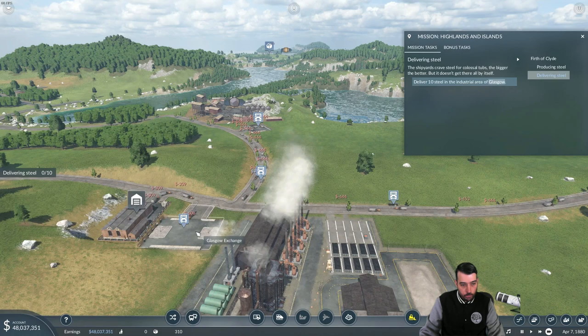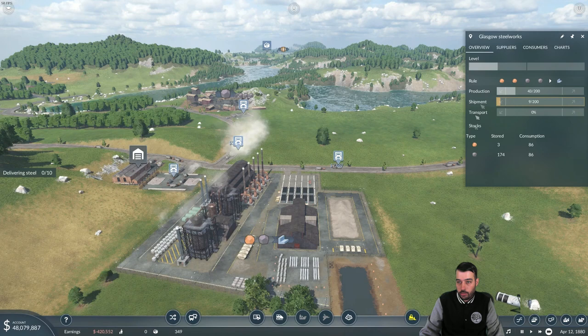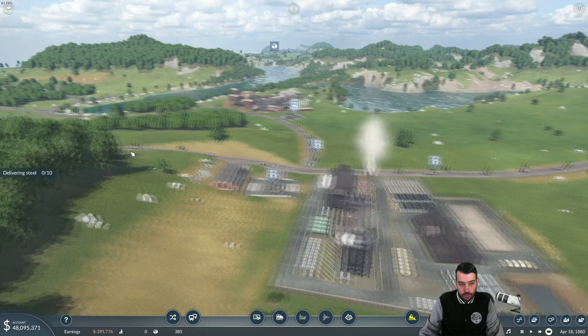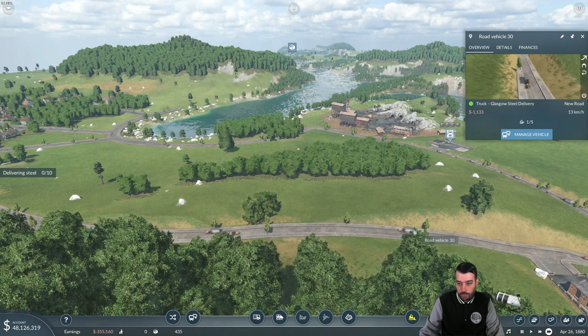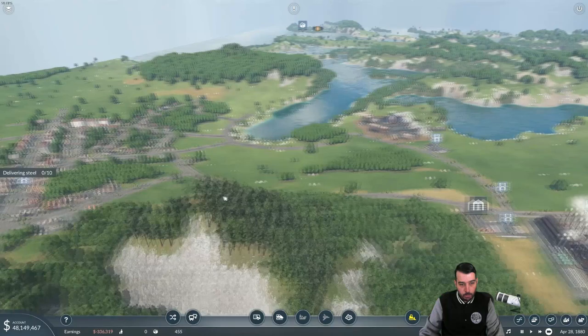We should start seeing steel delivered to the Glasgow Exchange truck station. Projections and shipments are ramping up, which is what we want. I can see the boxes being picked up right there. I always like to reverse vehicles if they don't have any steel on board, since it's a waste of their trip. Everybody else has some steel on board, which is what we want. We might add another 10 to this line, but let's make sure things are going smoothly. We definitely need to add more to the iron ore line.